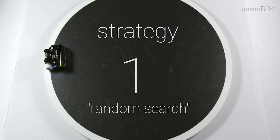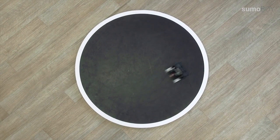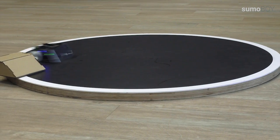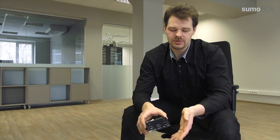Strategy example 1. I call this strategy random search. The robot is going along the ring at maximum speed, searching for the opponent. The advantage of this strategy is that the robot is maximally going against his opponent and has maximum inertia to kick out the opponent. The drawback is that this inertia can sometimes be bad because the robot could go outside by itself.